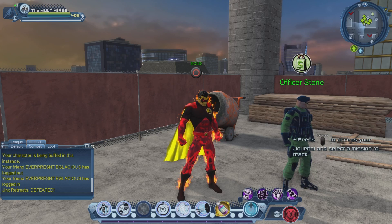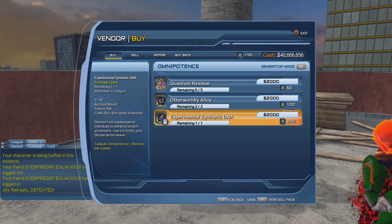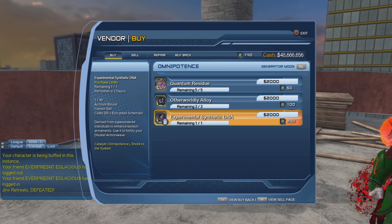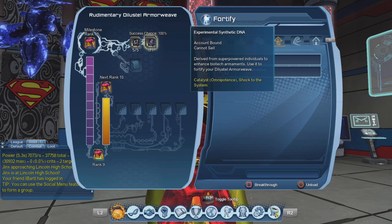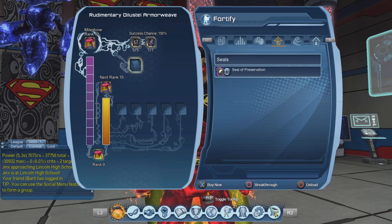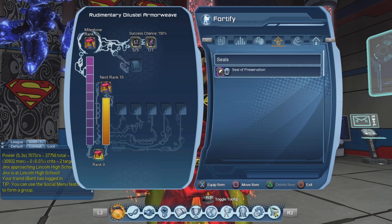We can also purchase some DNA from Officer Stone, but sadly it would cost 200 encrypted schematics and we don't have that much yet. I finally was able to purchase the synthetic DNA. The success chance is 100%, so we don't need to use any seals — whether of preservation or of completion. So let us break through right now.